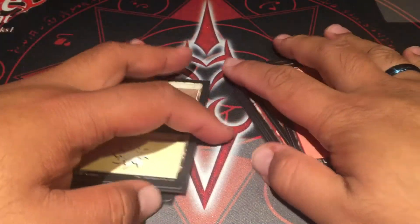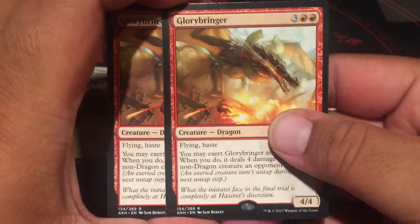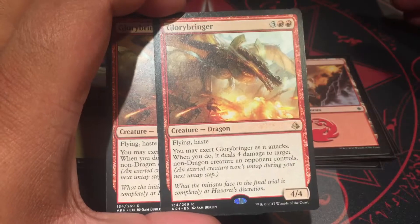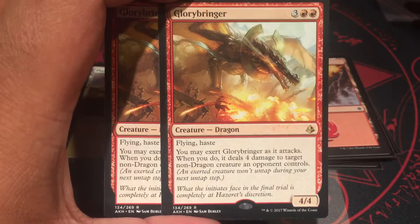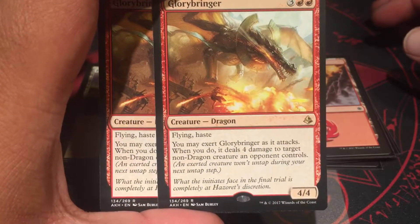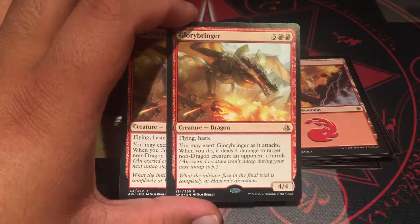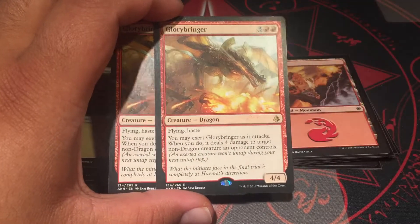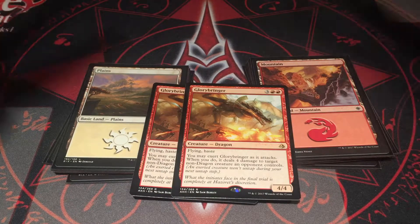You can adjust — take out one mountain and put in one more plains if you want. But yeah, I'm swapping out the Charging Monstrosaurs and putting in Glorybringers to start upgrading. They're about three bucks each, so you'd be taking this $8 deck to maybe a $14 deck — still under 20 bucks. Just getting one Hazoret costs more than this whole deck. Boros Legion — I roll with them. Thanks for watching. Peace.